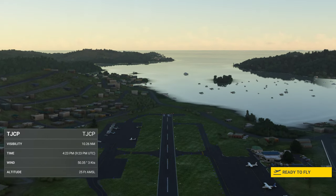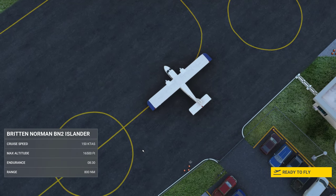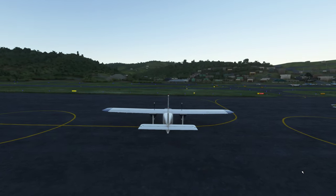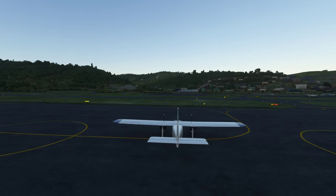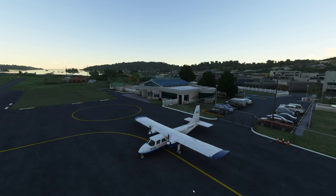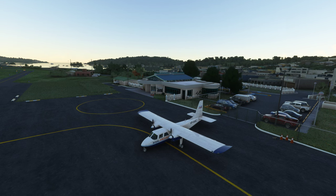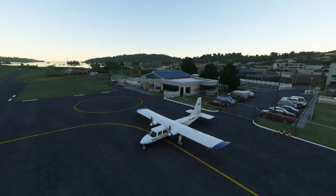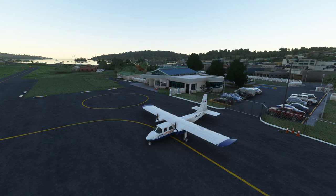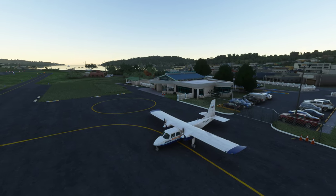Good evening, ladies and gentlemen. Welcome to Calabria. We are here in the Anguilla Air Services livery, the Britten-Norman Islander, and we are at Benjamin Rivera Noriega Airport here in Culebra. This is going to be kind of fun because this airport is from the developer SLH Sim Designs.